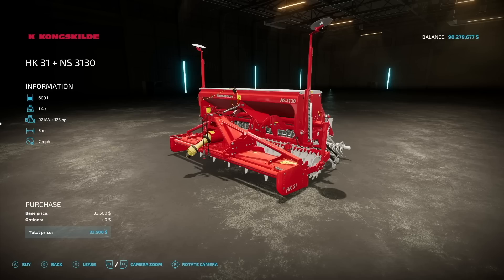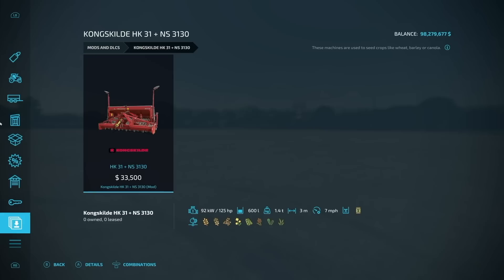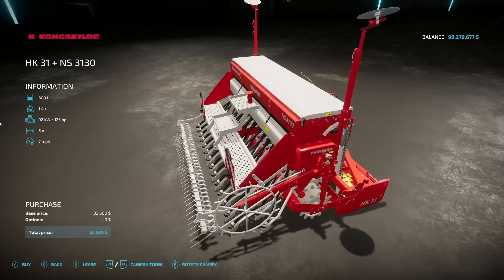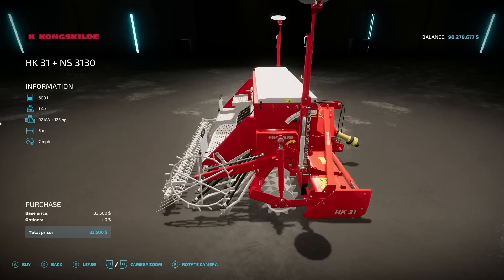Next is the Kong Skilled HK 31 Plus NS 31 30 seeder. At the end of the day it's a seeder — seed only, all eight standard seed crops, 600-liter capacity for seed. 125 horsepower required, 3 meters wide at 7 mph. It's an absolutely beautiful piece of machinery from Scoute39. There's also a roller that goes on the front, or on PC with the right roller mod, you don't even need one.